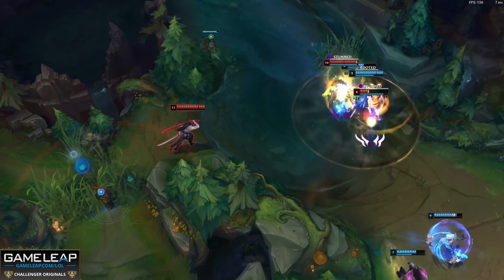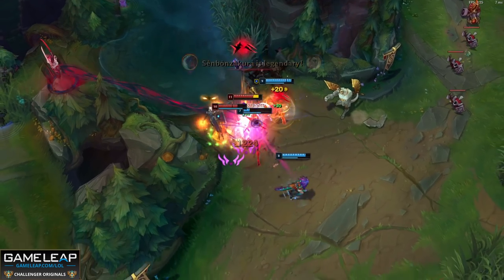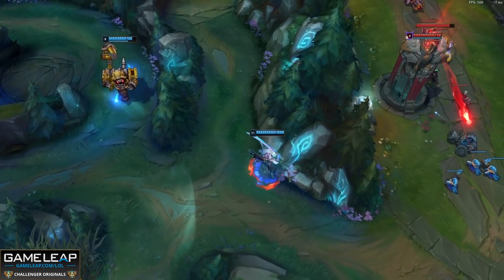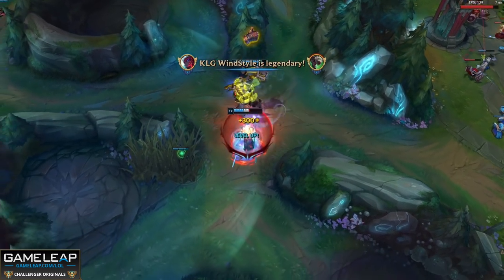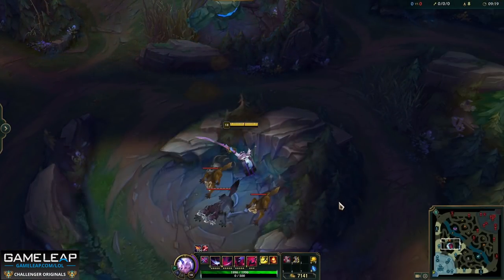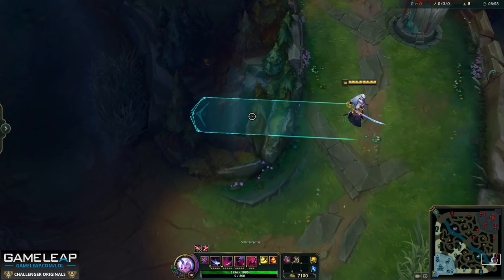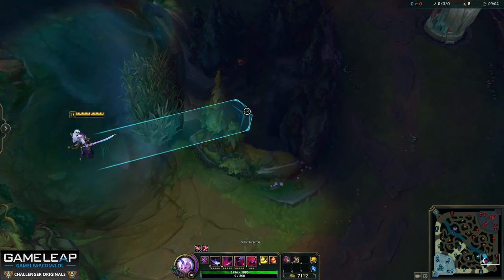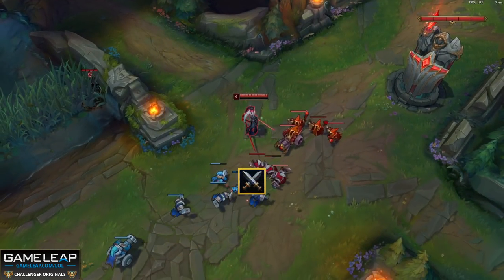If you don't hit an enemy champion with the carpet, you blink to the end of it - so if you're going for an all-in it's best to E first so you have a get-out-of-jail-free card in case you miss your R or get in trouble. You can also use this to escape ganks in sticky situations, but you need clear air to do it - if an enemy champion is in the way there's a 99% chance you still die. You can also use Fate Sealed over terrain just like your Q and E, but it's much longer. Essentially if your ultimate's range is past the halfway point of a wall you'll end up on the other side.